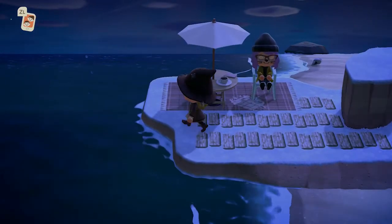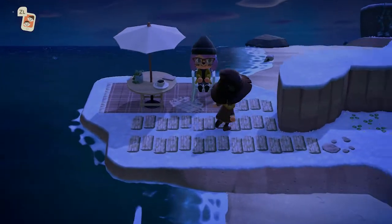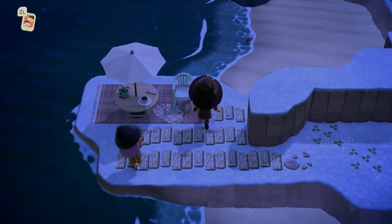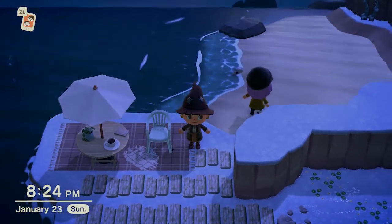Look at this cute little spot right here — how adorable! This is one of my new favorite items; I'm planning on doing some kind of beach cafe near Clay's house with it. I love the rug with the little throw on top of it and the planks she picked out — very cute, very very cute.